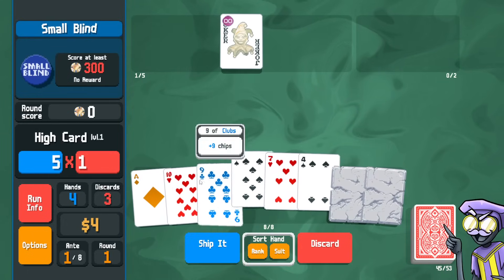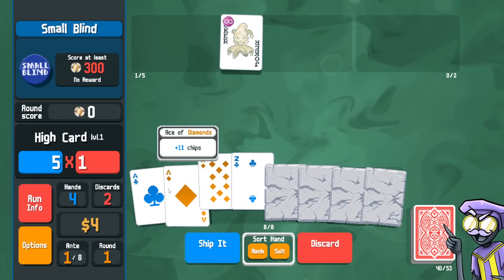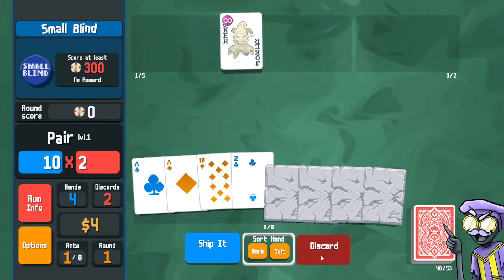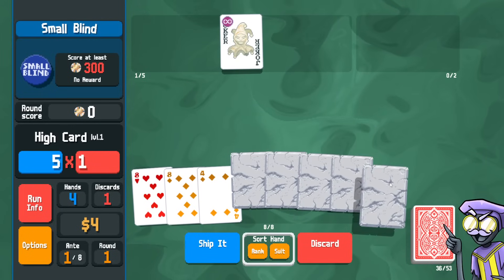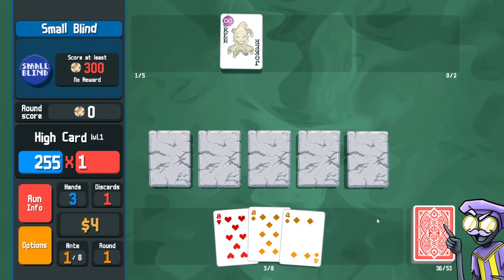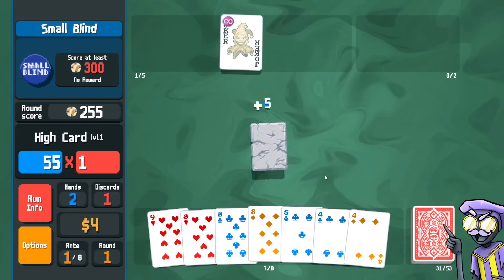First round here, let's go four stones. We could play four or discard four — kind of the same either way. I'm going to play five, looking for one more stone card. Alright, ship it. That's all we need.